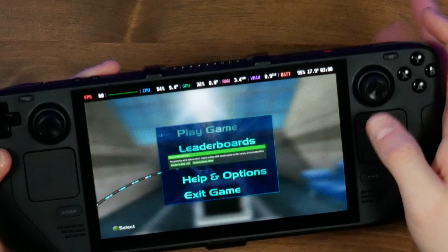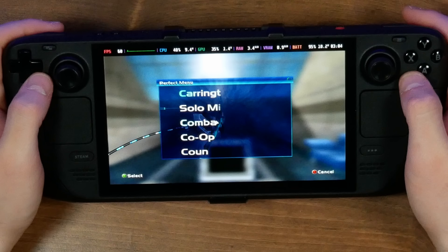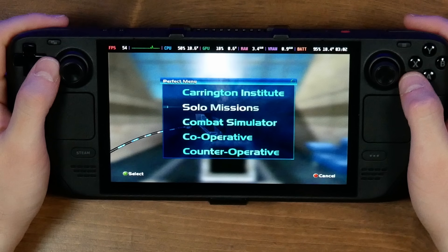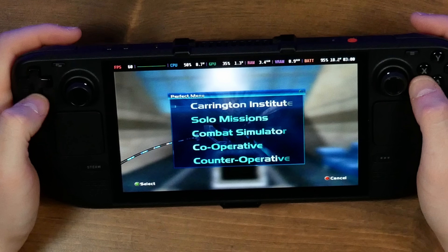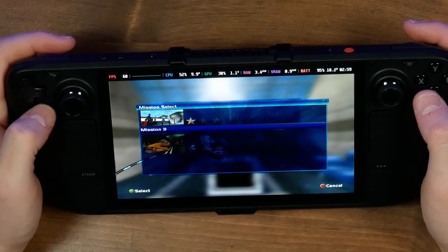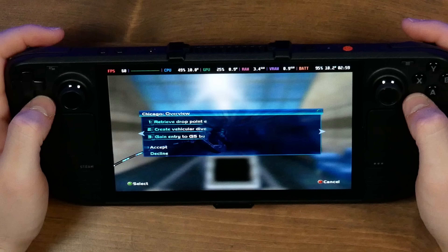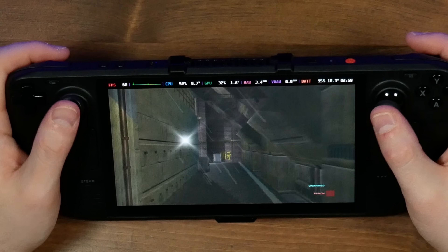There isn't a way to do this unless you just tap on it, so we're just gonna continue playing offline. It would be cool if Xenia could add controller support for those prompts. Those are kind of system-level Xbox 360 prompts, so there doesn't seem to be any controller prompts for that yet.